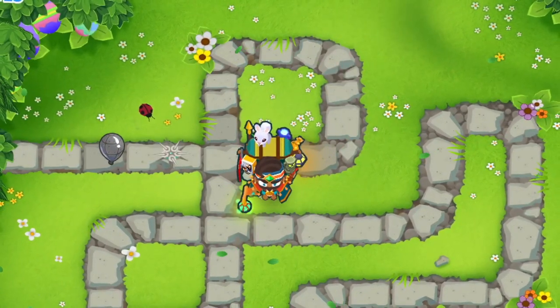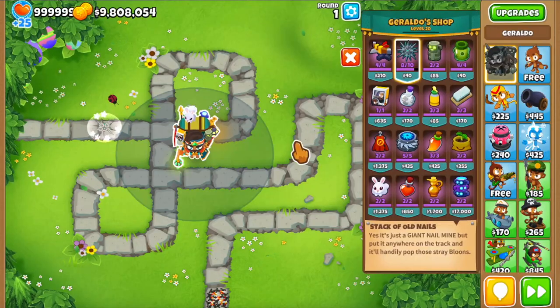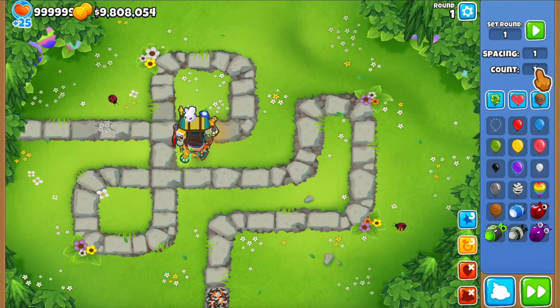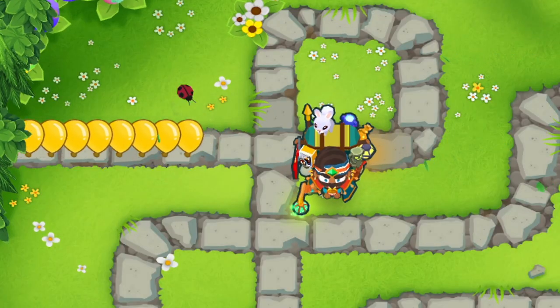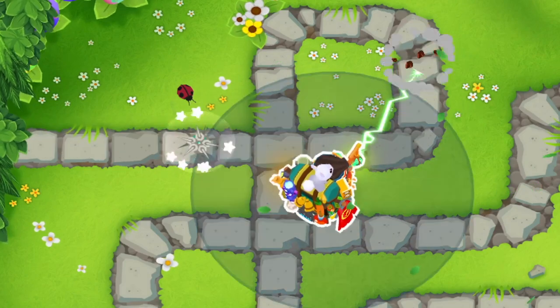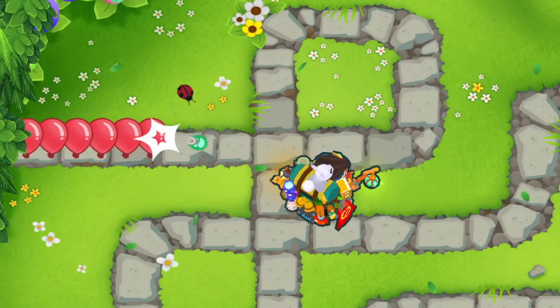The giant nail mine does not pop lead bloons, even though I'm showing you a video of exactly that happening. The nails themselves do not pop lead bloons, but when all of the nails are gone the mine detonates itself, and the explosion is the one popping the lead bloons — not the actual nail. Be very careful with this one because you might be wasting a lot of popping power and money by doing this.